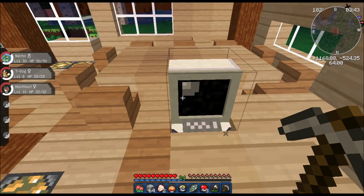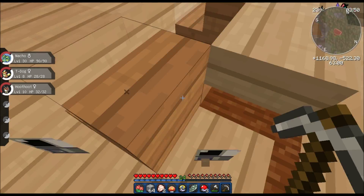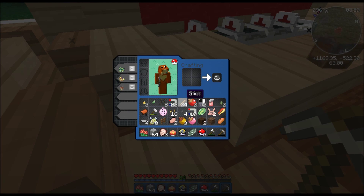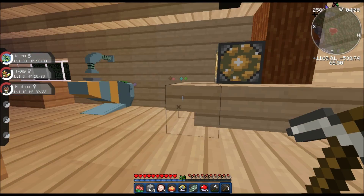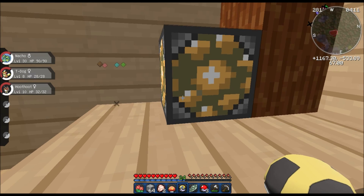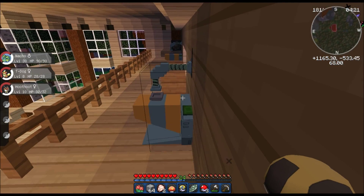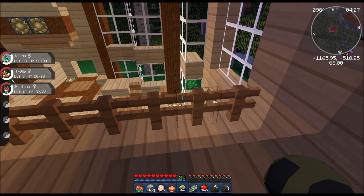Boop. Let me just break this for a second. Oh. Oh God, it duplicated. I don't know what to do — I don't want to take two PCs. Yeah, that's kind of cheating, so I'll just leave it. I'm gonna need these for future crafting, I believe. So I'm just gonna grab them. Sweet.